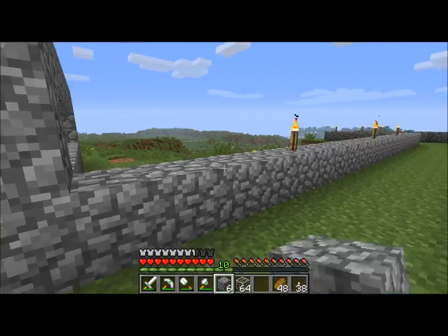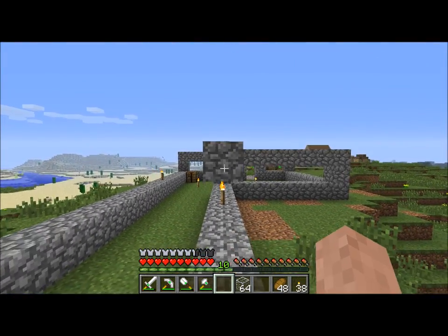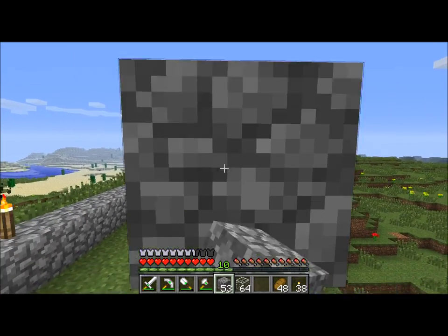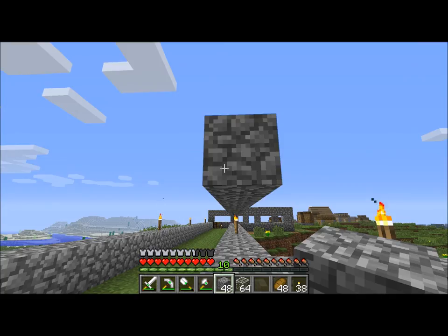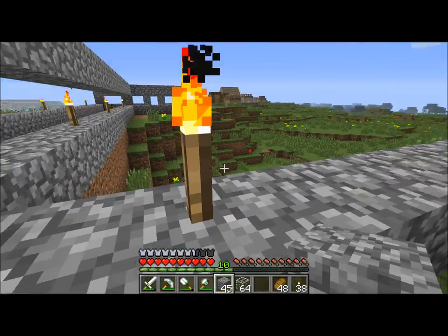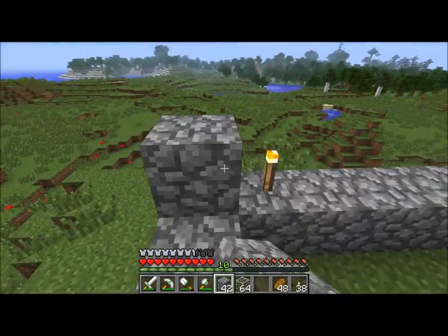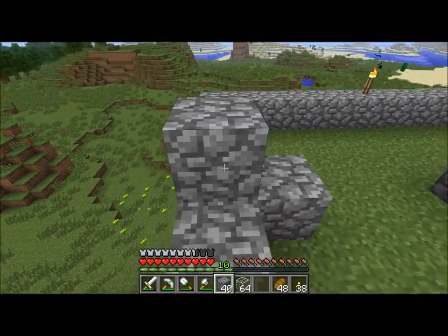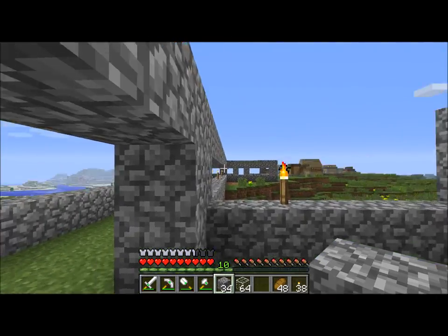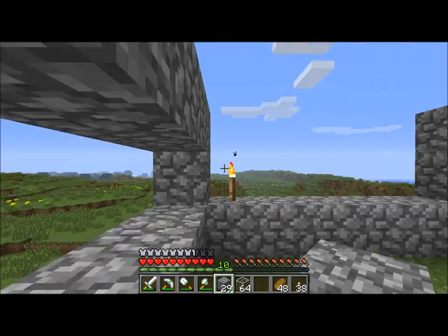Eventually I might turn these into glowstone blocks when I get glowstone. But until then, it'll probably just stay cobblestone. I might put torches on them, because the point of making them glowstone would be to light up stuff so I wouldn't have to put torches down. Because torches are nice, but I'd rather get glowstone - something that's not torches.